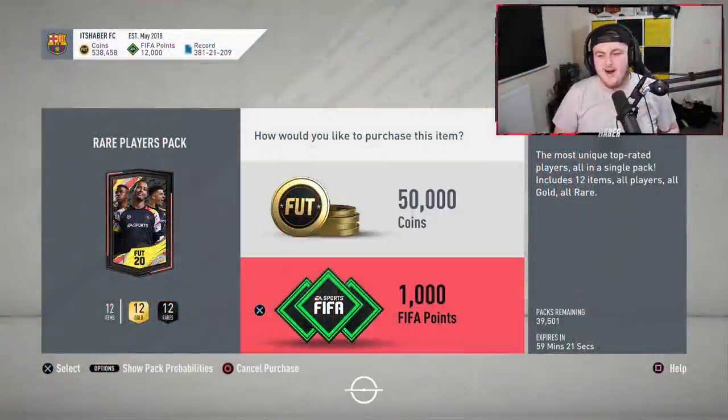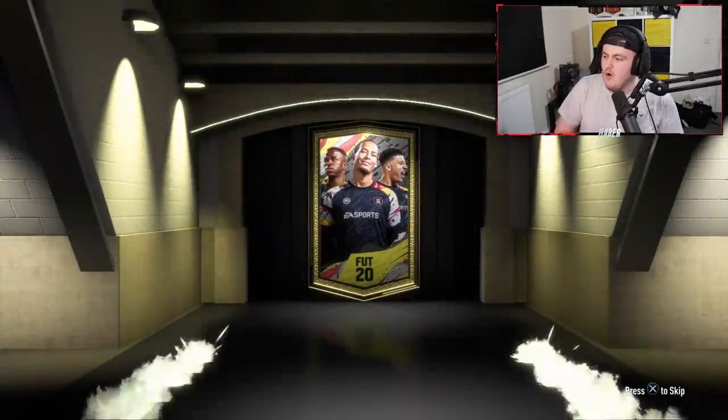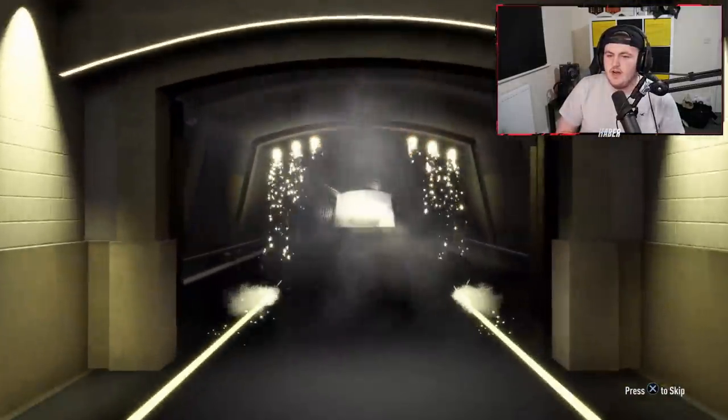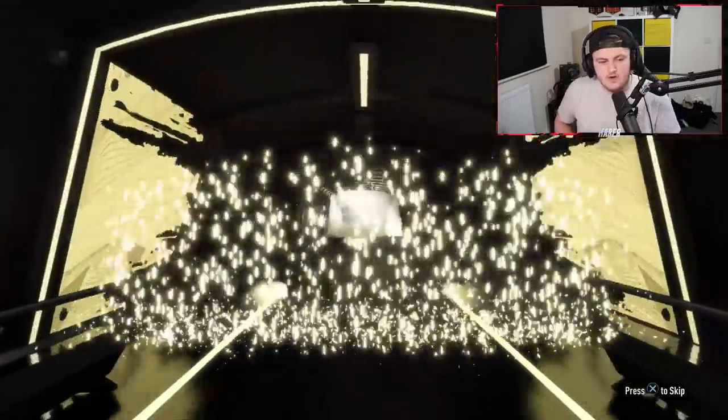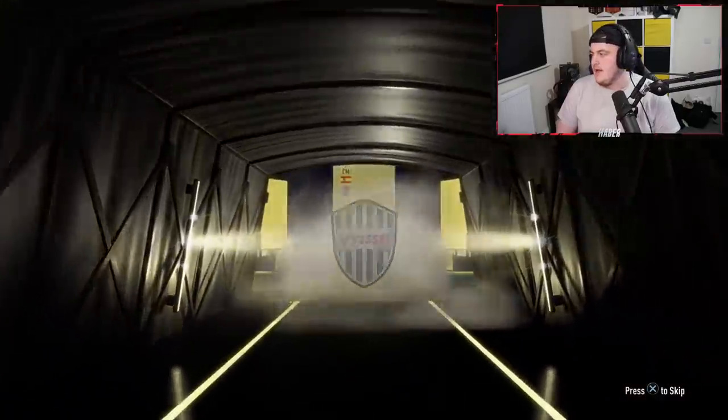We're going to open up some packs and hopefully get something good. We're going to start off with the 50k packs. I'm hoping we get some SBCs and stuff like that. We're looking for that 94 CAM Neymar, we're looking for that Kyle Walker, we're looking for any of them really. Any of them would be very nice. We're going to start off with just a normal board - it's going to be Spanish, it's going to be a CAM, it's going to be Iniesta.